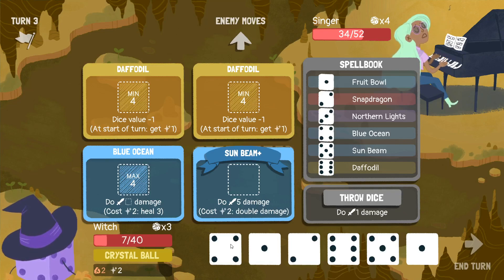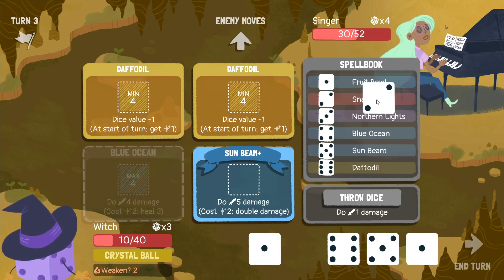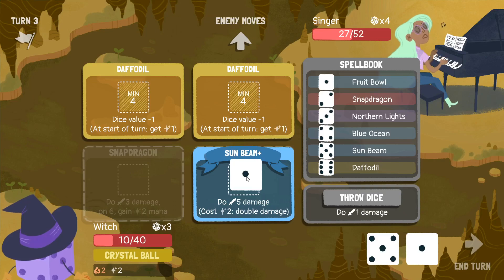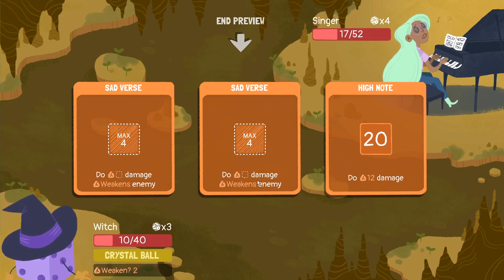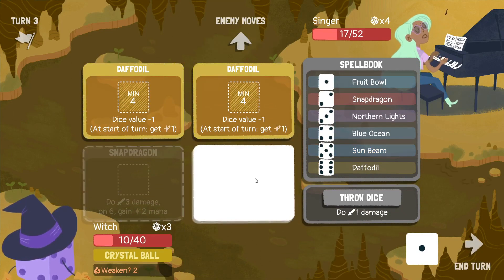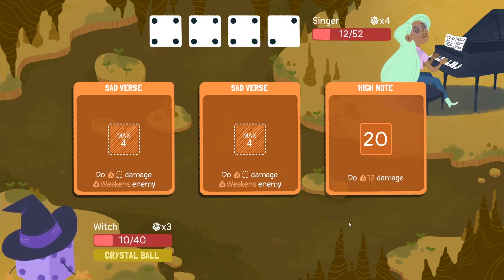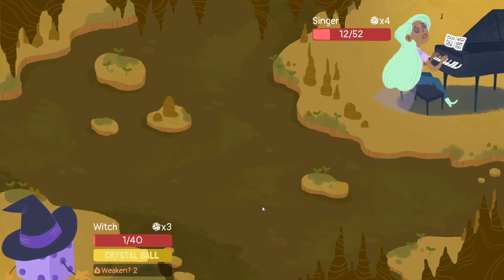I do have a two and a six. Heal up first — put a Snapdragon there, make mana with it, use this, summon it, use it. That's my best move. Or I could turn this into a Blue Ocean, but healing is just not the way to go. I think I'll survive another turn, and hopefully this'll be enough to kill you. I'm going into the boss awfully weak though — don't like it. I'll survive with one. This is no good — I'm not gonna kill a boss with one health.